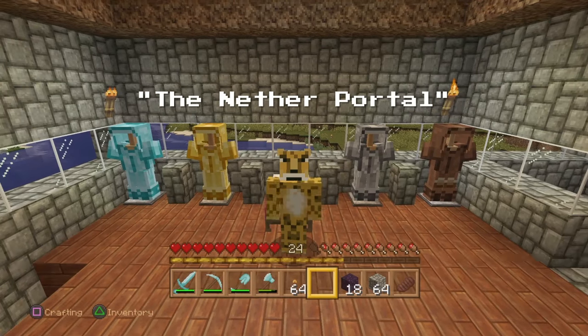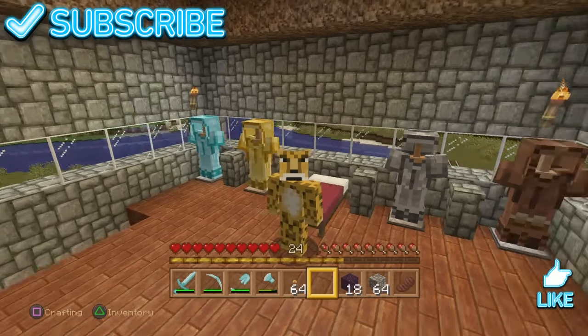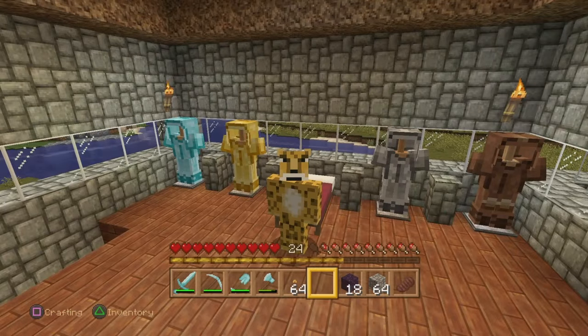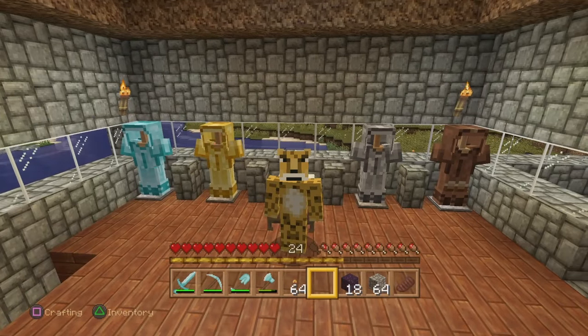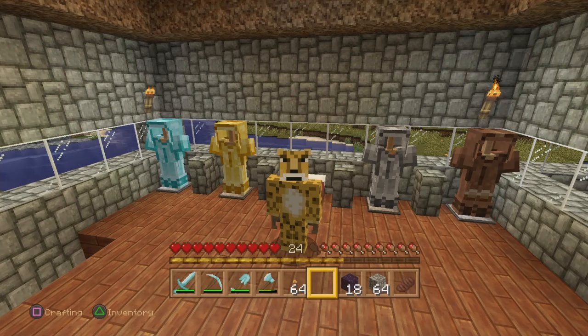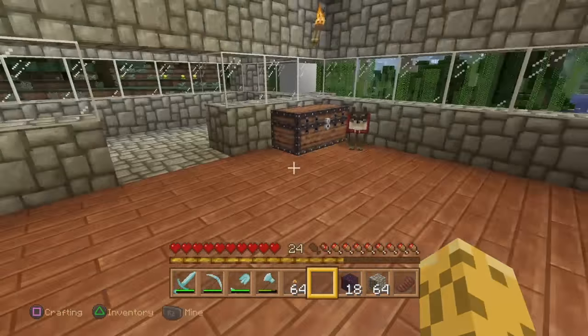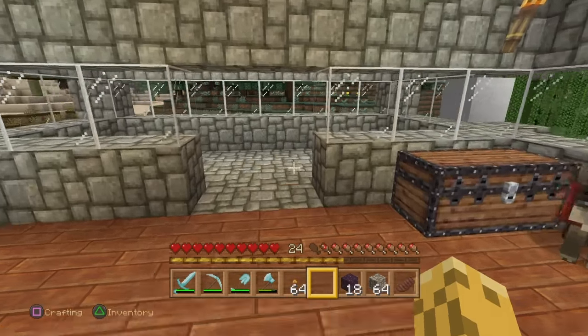Good morning everyone, welcome back to another episode of Leo the Leopard and we are in challenge mode. We have just finished our last episode which is the diamond, the iron, the leather, and the gold statues. I love my stands now. They'll also be traveling to my playground to check them out there as well — they'll be on display. We officially now have gotten all of our Sibians so we are going to go ahead and build our portal.